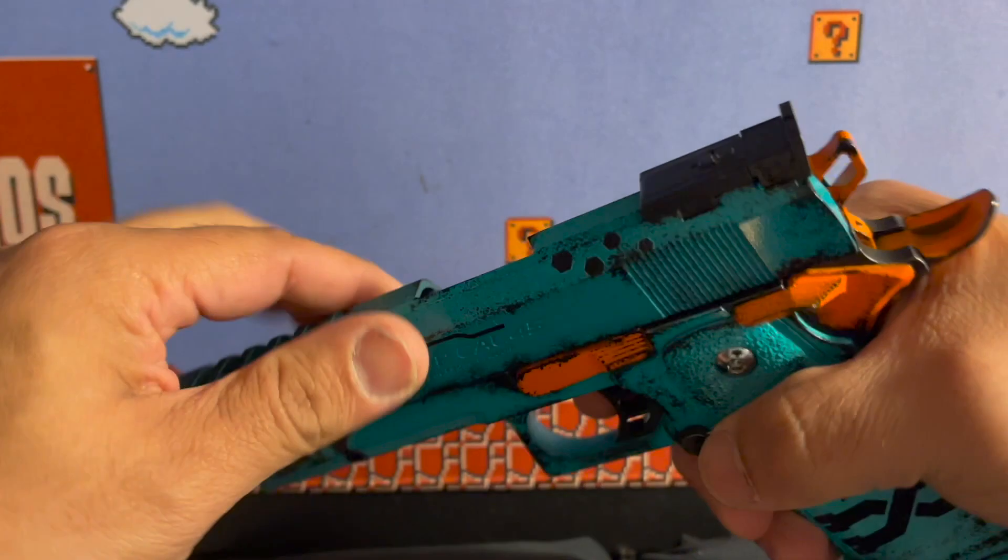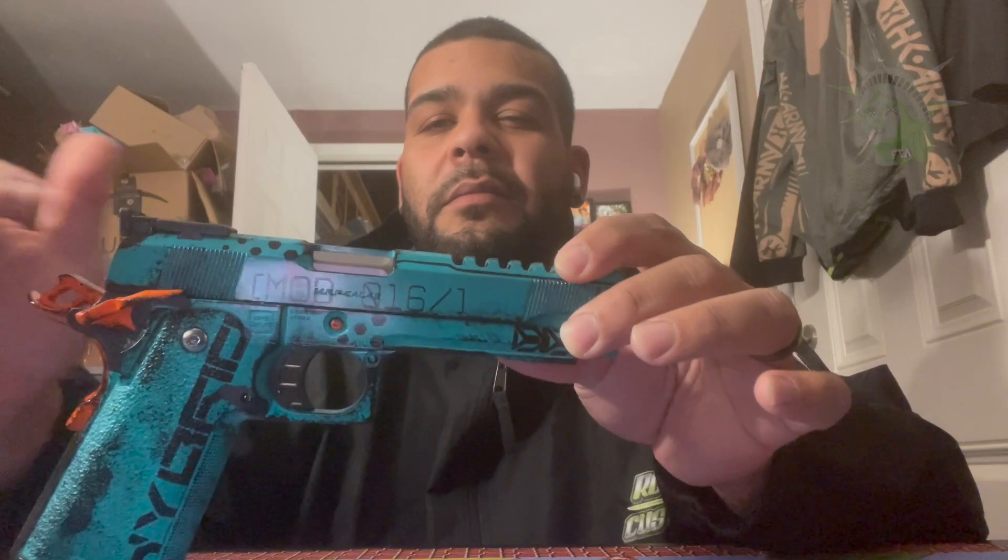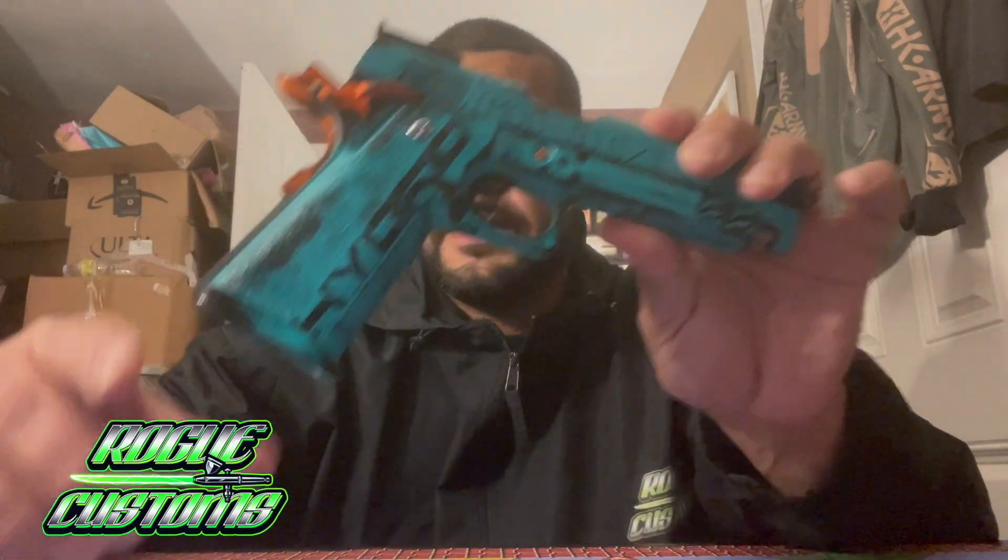Honestly, it's one of my favorites. It's our low budget basic build. It just has the edge hex barrel, out of barrel fully threaded. It has Cow Cow buffers, 120 recoil spring, and 140 nozzle spring. Everything else is completely stock on it. But this paint job — it's crazy.